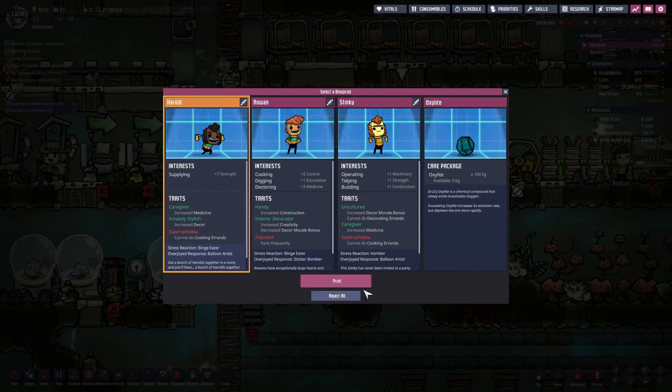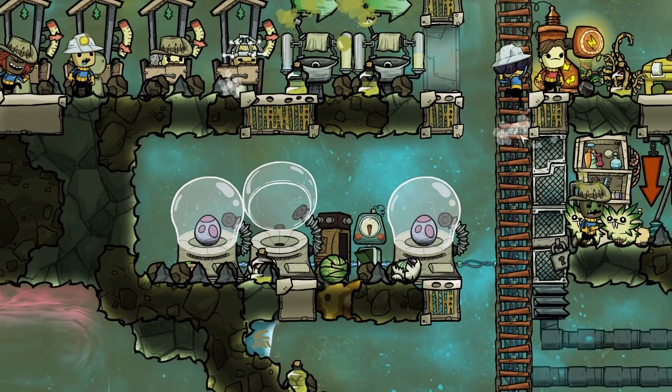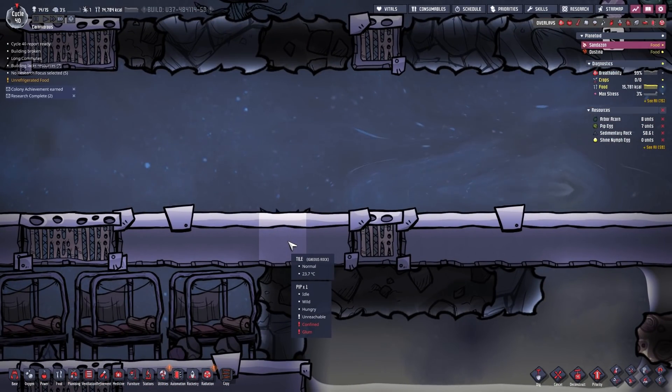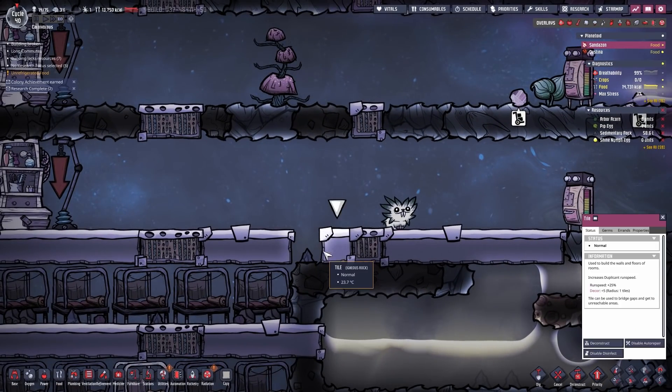Let's welcome Harold to the base. Well, look at this — we got a small little hatchling and it is being transported up. Bubbles, you're too fast. Thank you Bubbles. I just found another pip — pip, what are you doing there? How did that happen? Don't do that again.